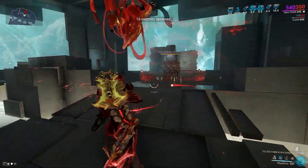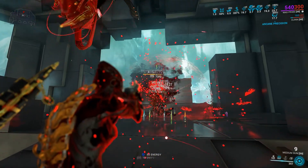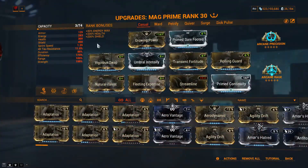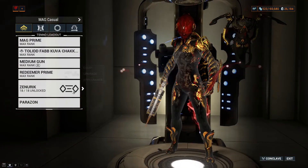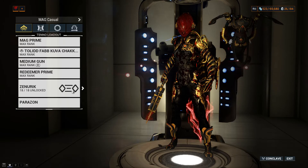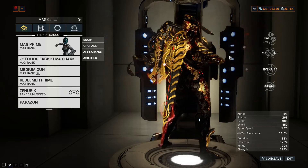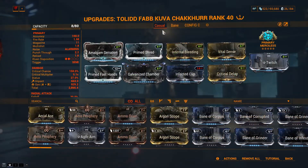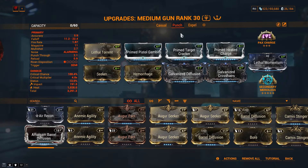The first build is for casual gameplay. You can use any Helminth ability to increase the damage, such as Mirage's Eclipse, Rhino's Roar, Zaku's Zata's Whisper, or others. For the Arcane, it depends on the focus school and weapon you will use, but in my case, I prefer using Zenuric Energizing Dash. For the weapons, you can use whatever you like. For this loadout, my Redeemer Prime is just for cosmetics, so I suggest bringing Vastalok to strip enemy armor, and for the rest, I prefer using Kuva Chaker and Kachmoon Kitgun as secondary.